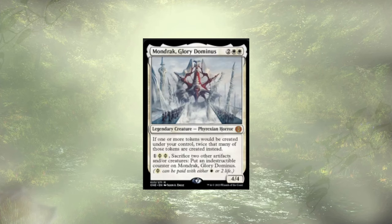Mondrak, Glory Dominus is not budget-friendly — sitting between 40 and 50 bucks right now — but they double your token creation and can become permanently indestructible via counter. Token doublers are just good for this deck, obviously.